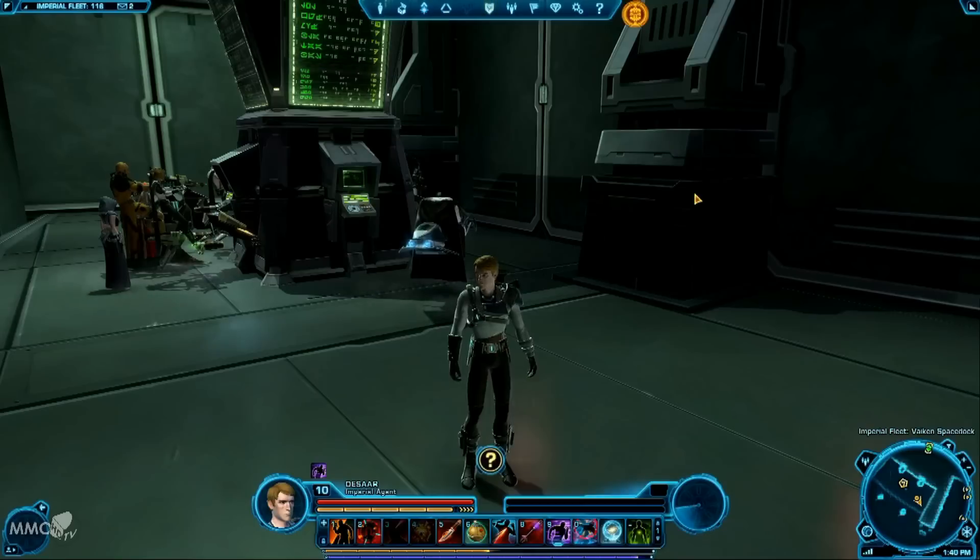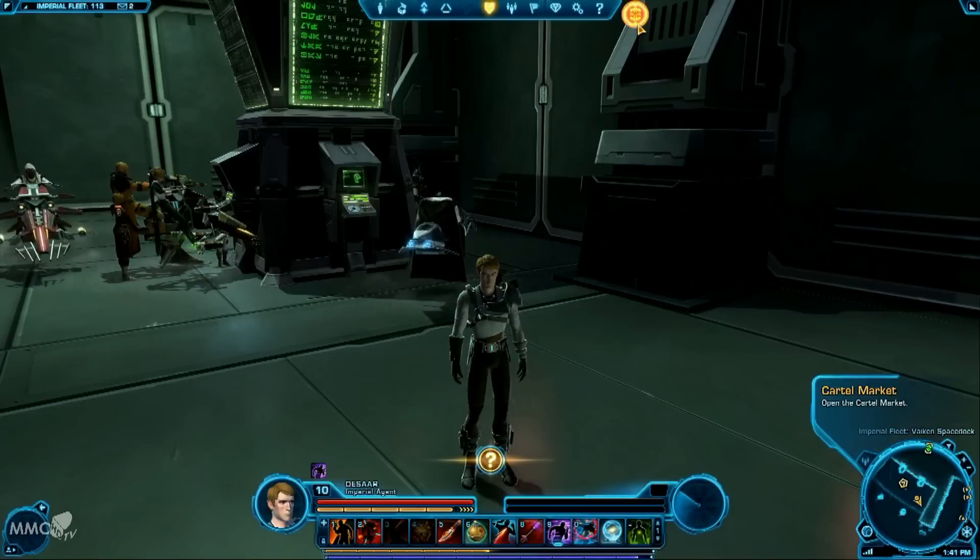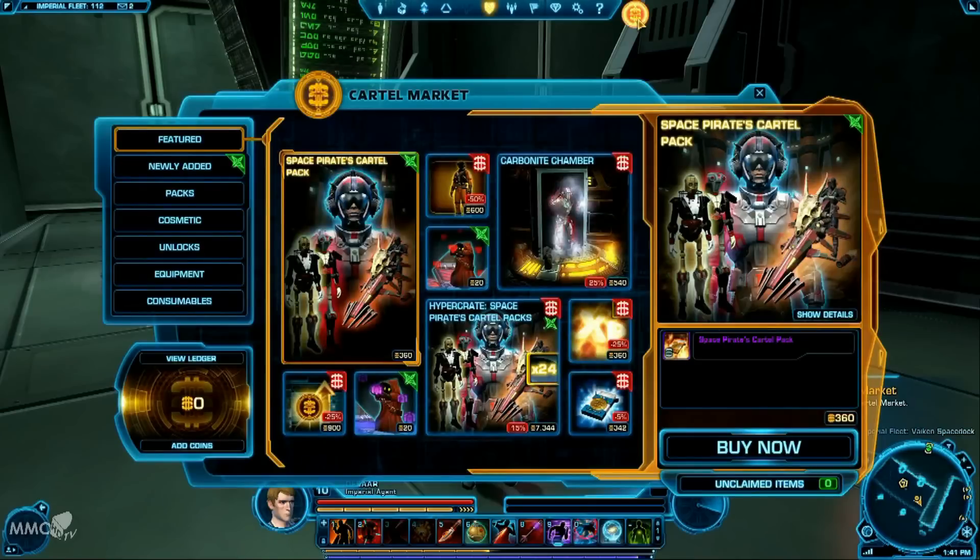We'll go into detail in different areas throughout the video. Starting with how you access it, BioWare and EA have made it pretty obvious where it is — you've got a big yellow button up there. 'Cartel Market' — simple click and you can instantly access it. They're clearly trying to make sure that people aren't missing the shop and struggling to find it.